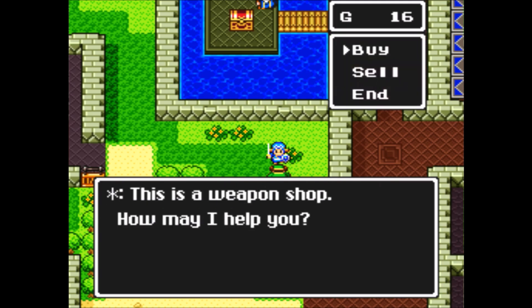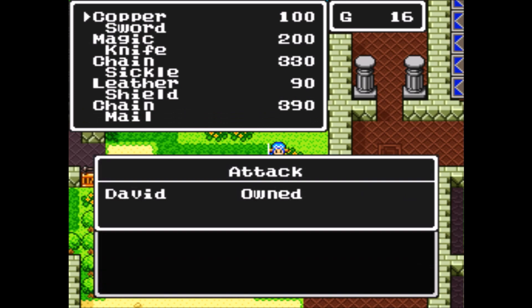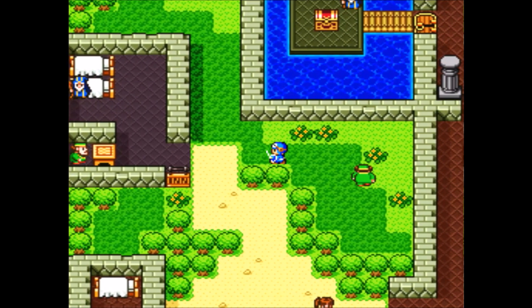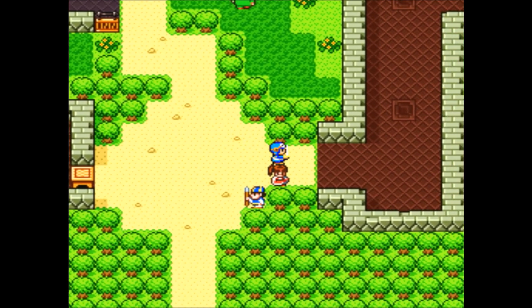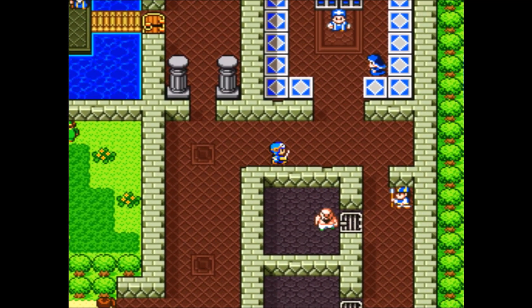New to the SNES version, we actually have a weapon shop here - this was not in the NES version. Basically, he sells everything that the merchant over in Leftwin sold. So that's pretty nice. If you want to come over here and grind up, you don't have to go all the way back to Leftwin. Pretty cool.